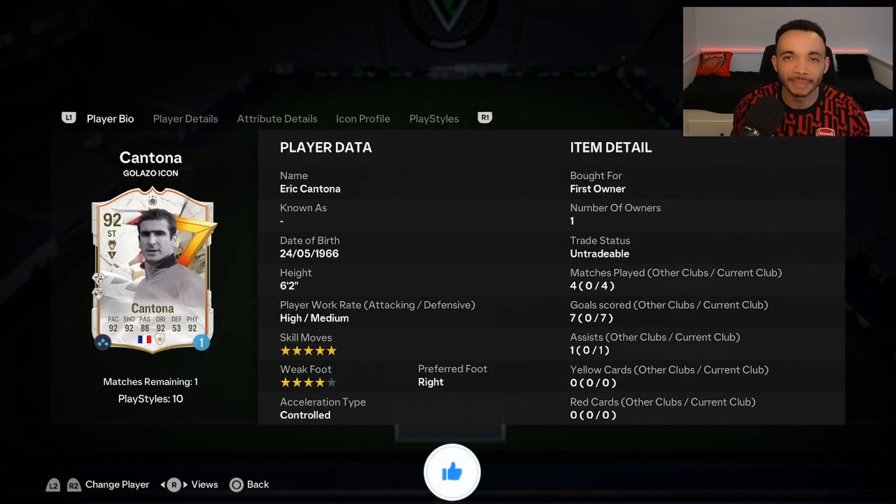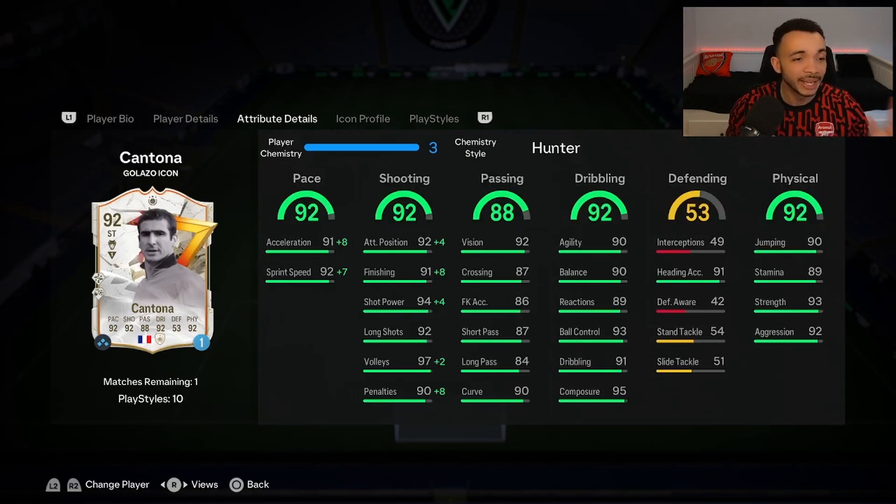92-rated Golazo Icon Eric Cantona — 1.4 million coins for the SBC. Do I recommend him? Yes. I really like Cantona this year — the base version, the Thunderstruck version, and now this version is even better and you do notice it in-game. They gave the agility and balance a significant boost and he moves so well for someone who's six feet two inches tall. His pace — the Hunter is the perfect chem style. He is quick, can get away from defenders especially when you nudge the ball ahead with the right stick. Seven goals in four games — he is clinical. That 95 composure definitely helps and with the Hunter most of his shooting stats are in the high 90s if not 99.